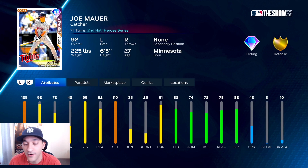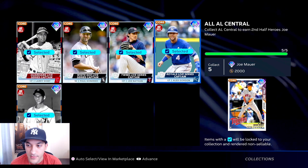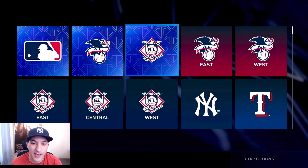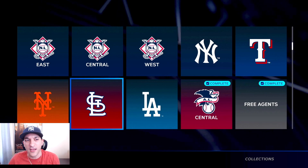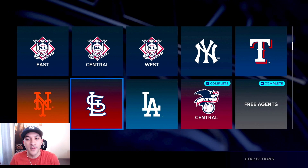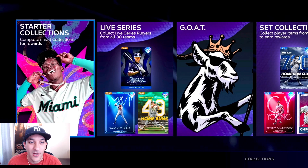We did get one of the central divisions done, so we get a 92 Joe Mauer card - 125 contact versus righties, 92 versus lefties. There aren't many great catchers out right now, but he's usable versus righties. We'll lock that in and take the 2,000 stubs. I definitely could have split my purchases to finish one whole league, but we spent like 500-600k stubs today, so we'll just keep going and see what happens.